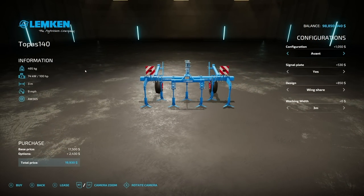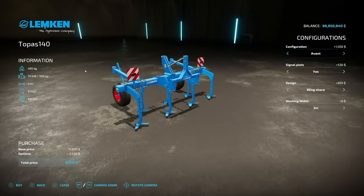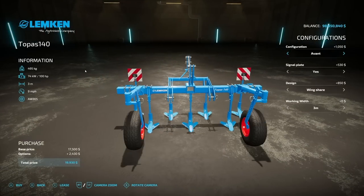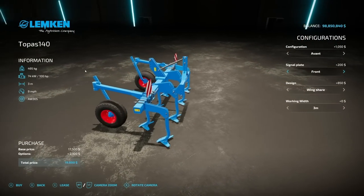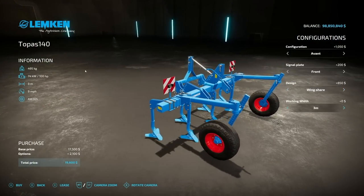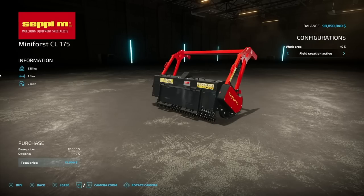Here I thought tapas was a Spanish cuisine - nope, it is a cultivator. A front cultivator in fact: the Limka Tapas 140. Bad jokes but good mods over here. 500 kilogram weight, 100 horsepower, three meters wide at nine miles an hour. You have a couple different configurations for front mounting, and then it can also be pulled behind - that's why the front mounting options are there. You can work with three meters or four meters, front or behind - whatever you're looking for.